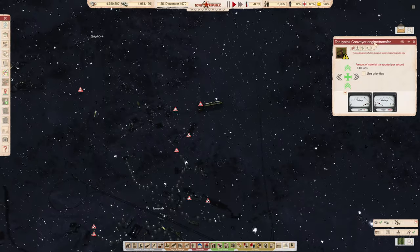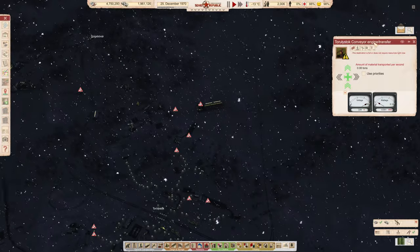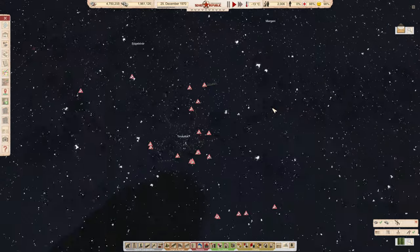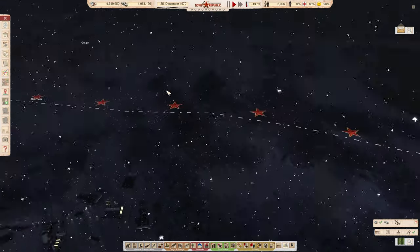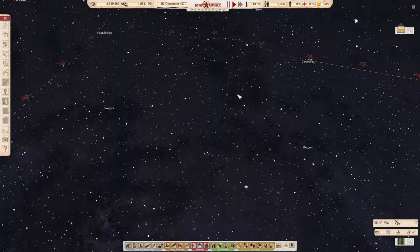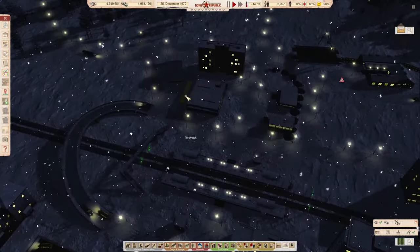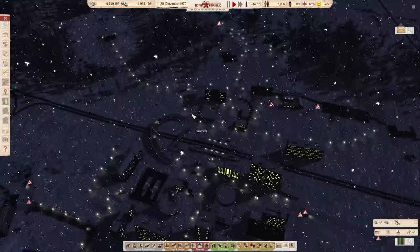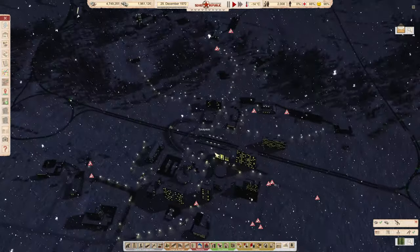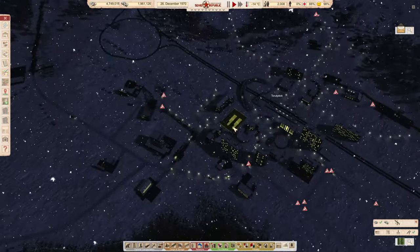Let's bring ourselves into the Soviet Republic — there we go, bringing the game sounds in. We're at night in the middle of a snowstorm. Just to bring everybody up to speed: this here was the single town we built, auto-named Torelstock. In this town we've got a railway station and a few buildings, including a shopping center, some water, a restaurant, a bus station, and a police station.